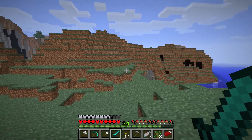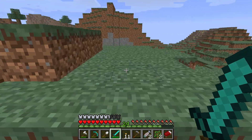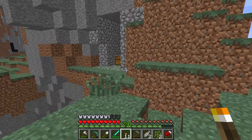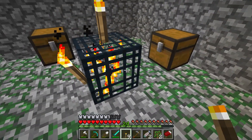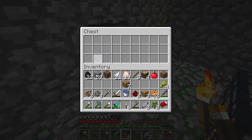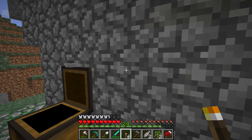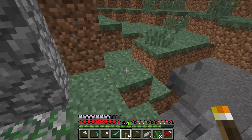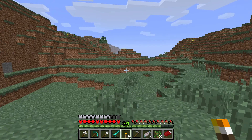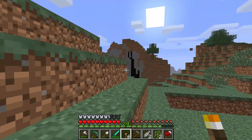I'll go back over to where I found this island and just go that way, because I don't want to change directions and lose where my house is. Oh there's a dungeon! A skeleton spawner - that's good! What's in it? Redstone, gunpowder, cocoa beans, some wheat. What's in this one? A saddle! Yes, we can get a horse. And some iron. Okay this is good - I literally have an island not too far from my island with a spawner. I'm gonna have to make a mob farm maybe.